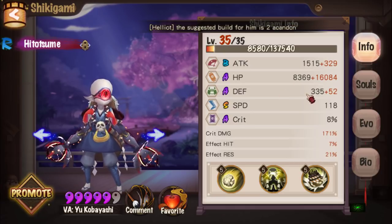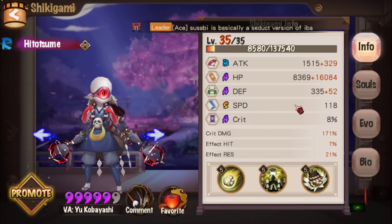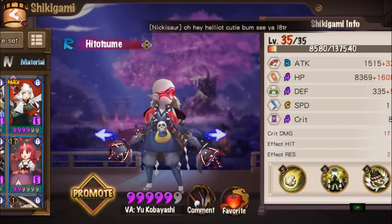The third skill scales with his attack, though I've got really poor attack on him — it doesn't really matter since I only want him high HP. Basically, he's a damage mitigator and increases effect resistance for all allies, making him a pretty good support unit.